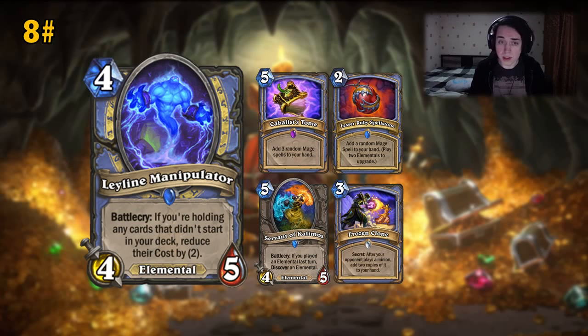Another card to highlight for this synergy is Frozen Clone — a secret that no one really played too much. But I think it works pretty well here. Maybe you get Frozen Clone from random effects, you don't even have to run it. It's a nice consideration that when your opponent plays a minion and gives you 2 random copies, you can reduce their cost as well. So if it's a 2-drop, you basically play those 2-drops for free. I think it's not a bad card — it won't break the meta since I still can't imagine a deck it's best in, but it's definitely one of the strongest cards in the expansion.